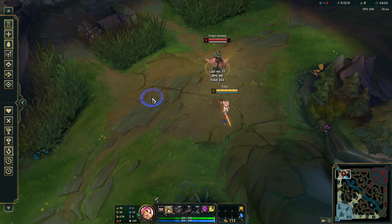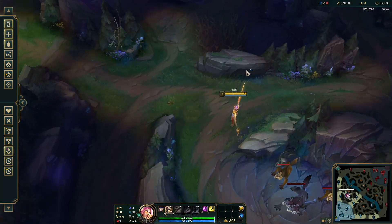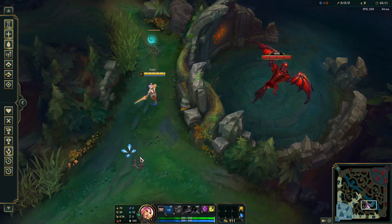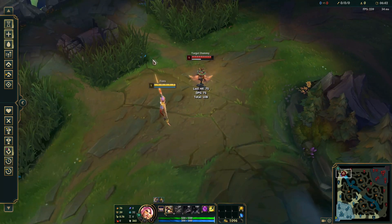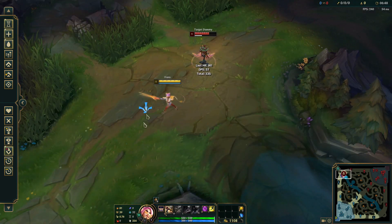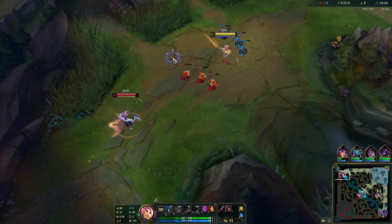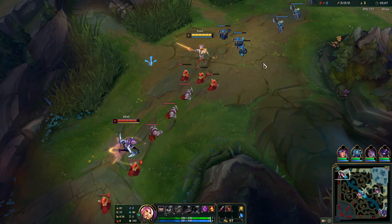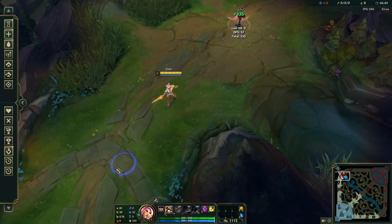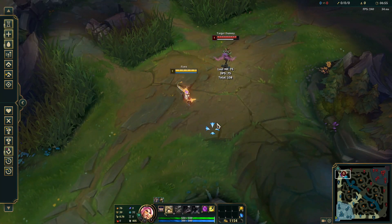Fiora's Q is a short dash which deals on-hit damage. You can use it to jump over terrain and to dodge skill shots. But what you really want to be doing with your Q in most cases is to proc your passive vitals. Always in the laning phase, when there is a vital facing towards you, you always want to proc it using your Q — dash in and proc the vital. Then the next vital will spawn on the opposite side.